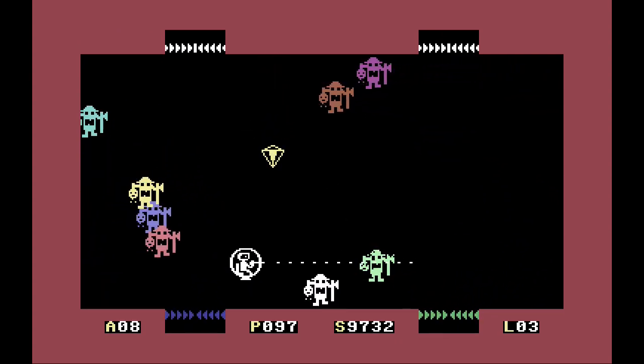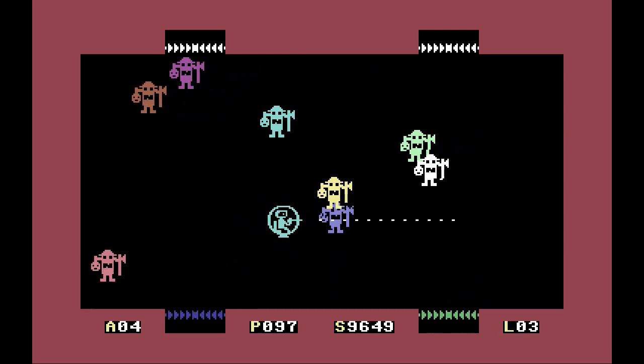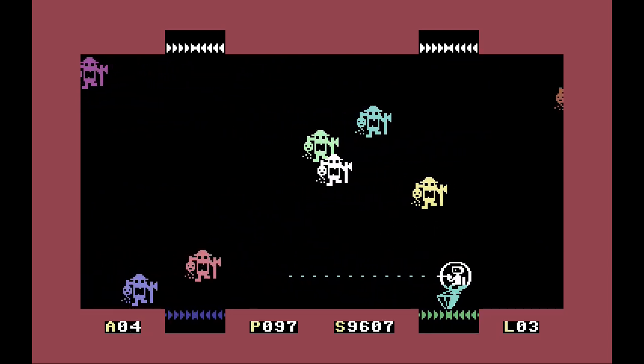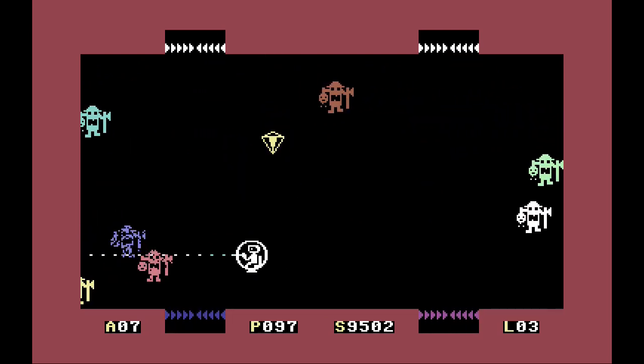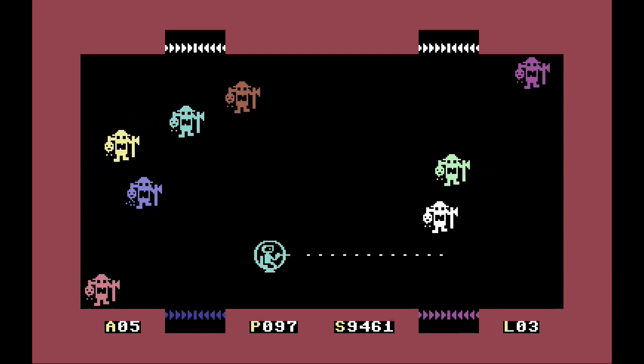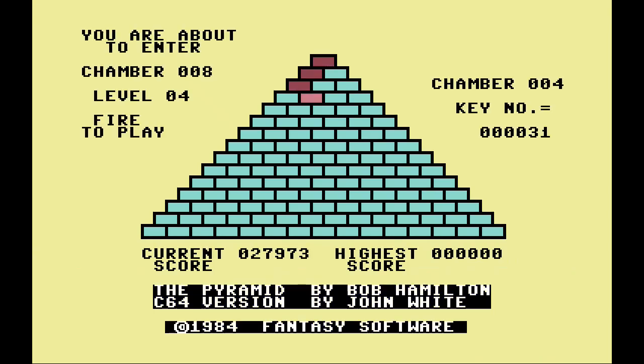We've got energy, we've got score which is the S, and L is obviously the level you're at on the thing. I'm going to go with the green door over here. The score works as a sort of timer as well. So let's get this open and go through that door.